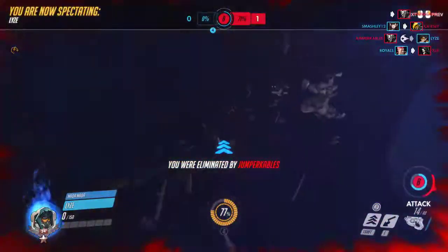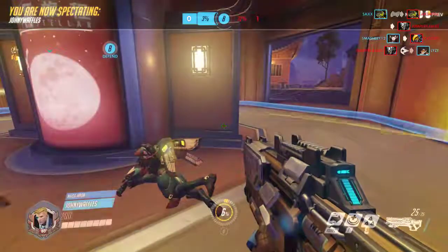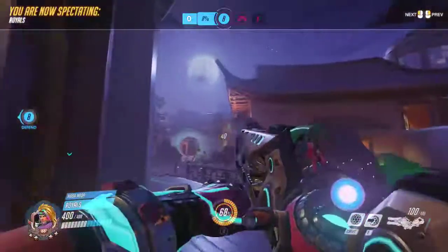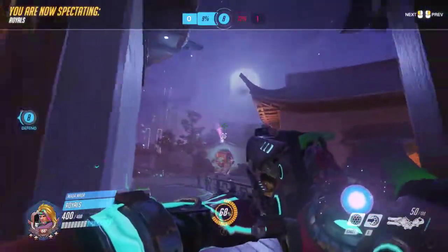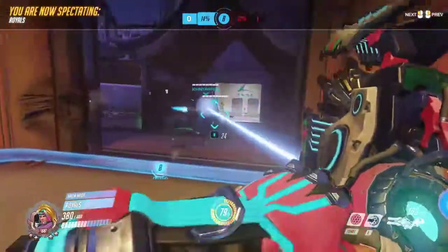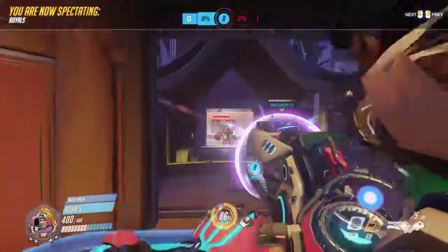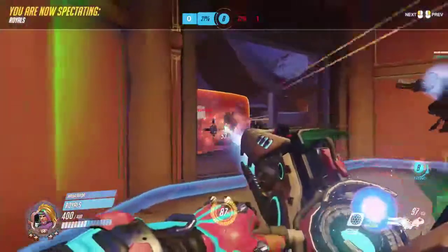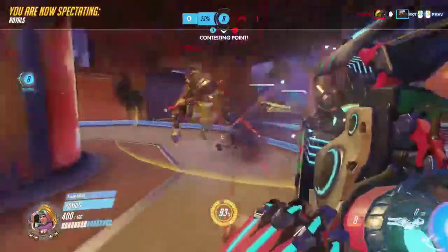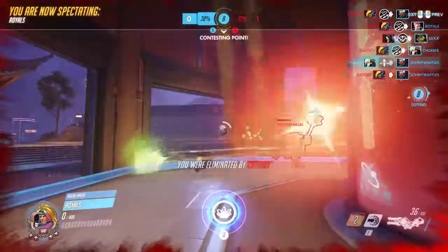Lies just killed the Mercy first. Johnny Waffles on the point. How's Royals been doing on this pick? I've been focusing on the Tracer because that tends to get you the best angle of the fight. He's been staying alive which is good, but he's not really absorbing that damage. As soon as you stay alive though, I'm sure the energy will just pile up soon enough — he's on 60 at the moment.